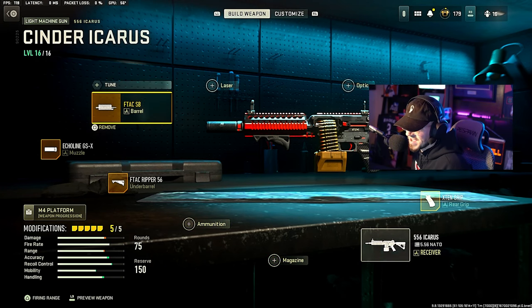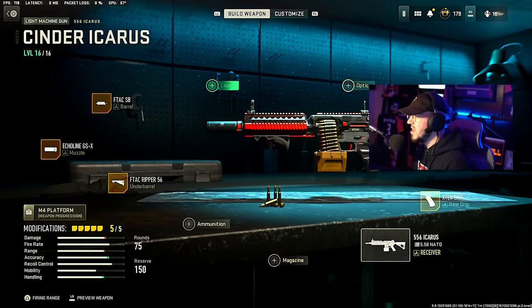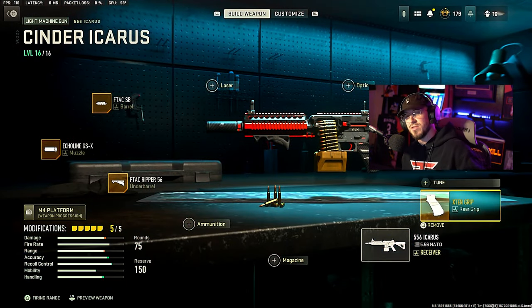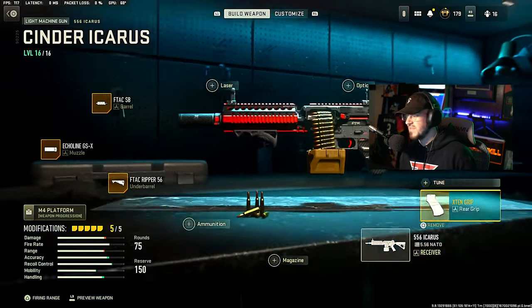For the barrel, we're on the FDAC SB barrel, which gives ADS speed and hip recoil control as pros. Then for the stock, we're going with the Demo Fade Pro stock, which gives aim walking speed and sprint speed — because you do want sprint speed a little bit up since it is a very, very slow weapon. Then we have the rear grip running the X10 grip, giving sprint-to-fire speed and ADS speed.